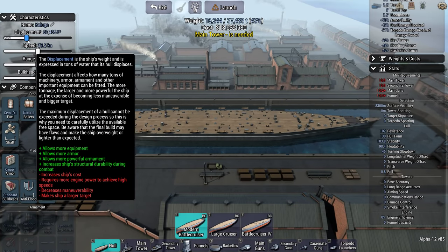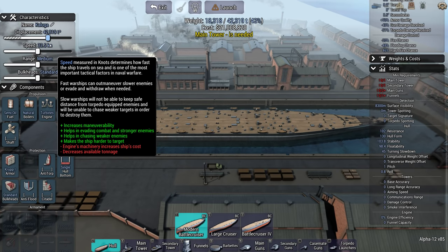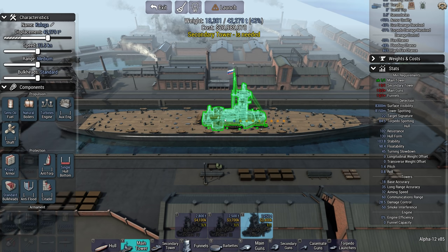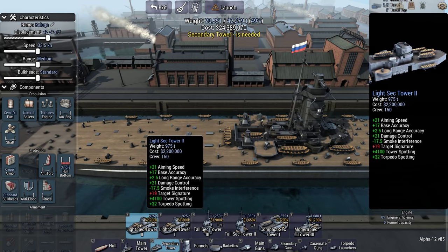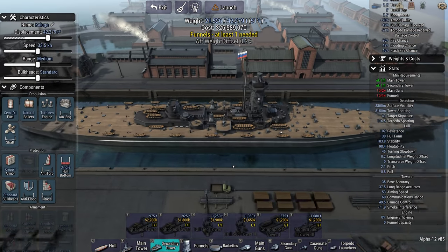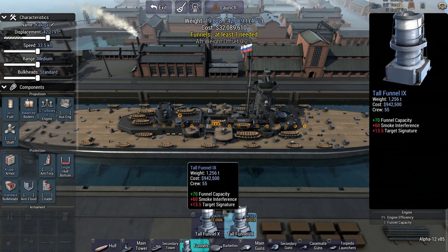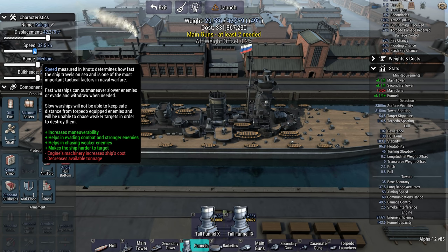This ship comes in three sizes. I'm going to go with the medium size rather than the largest, just so that I have a bit more manoeuvrability. I'm going to go with the triangular tower 2 just to save a bit of weight because its stats are pretty similar. For secondary towers, I think the best one is the light secondary tower 2, which is pretty light for what it gives you. I kind of want a pretty well balanced ship today. So oil 2, let's go balanced boilers — 57.5 smoke. Might be able to do 32 knots.